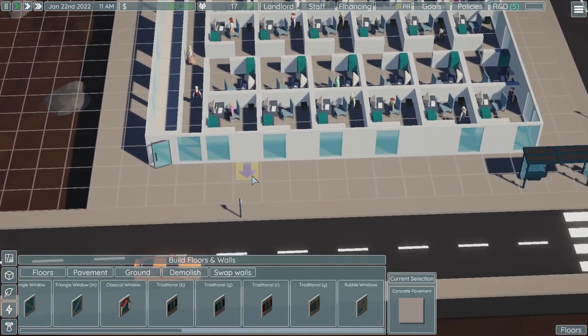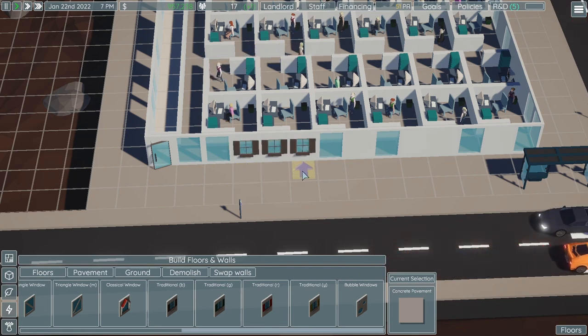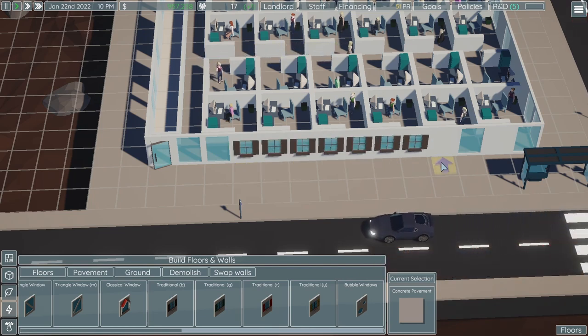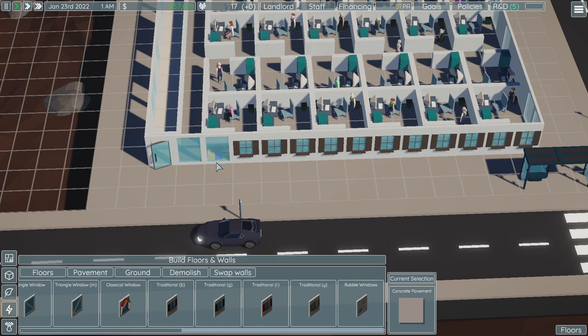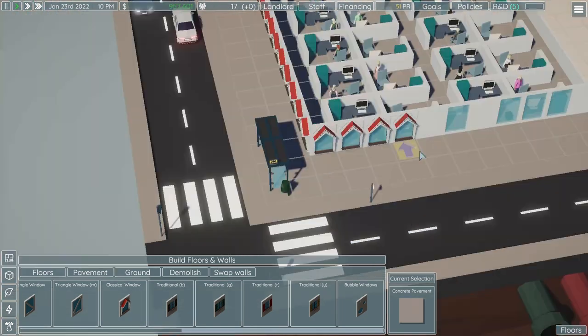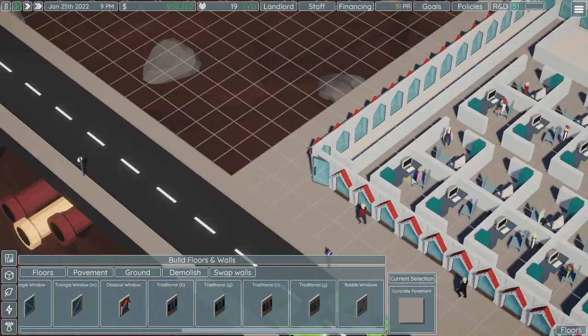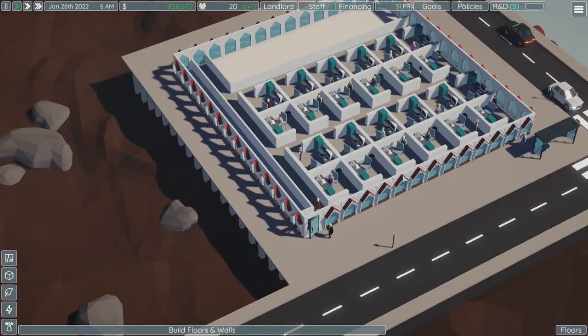Let me show you how to swap the walls. If you want to put down a wall, you need to have the arrow facing the wall you want to change, then hold down Shift to put down multiple buildings. I don't like that at all — and it doesn't cost anything to change the walls out. It looks like a little birdhouse. It does take a while to put everything down if you've got a bunch of little buildings, but that's fine.